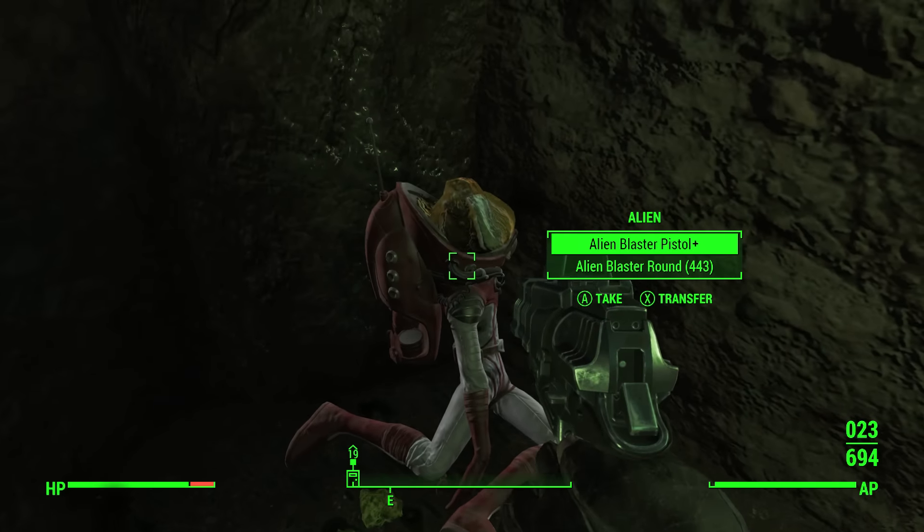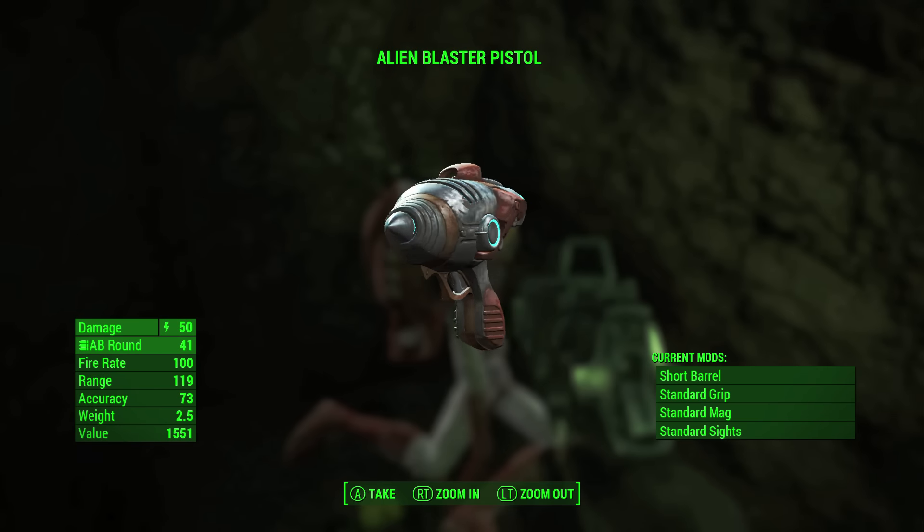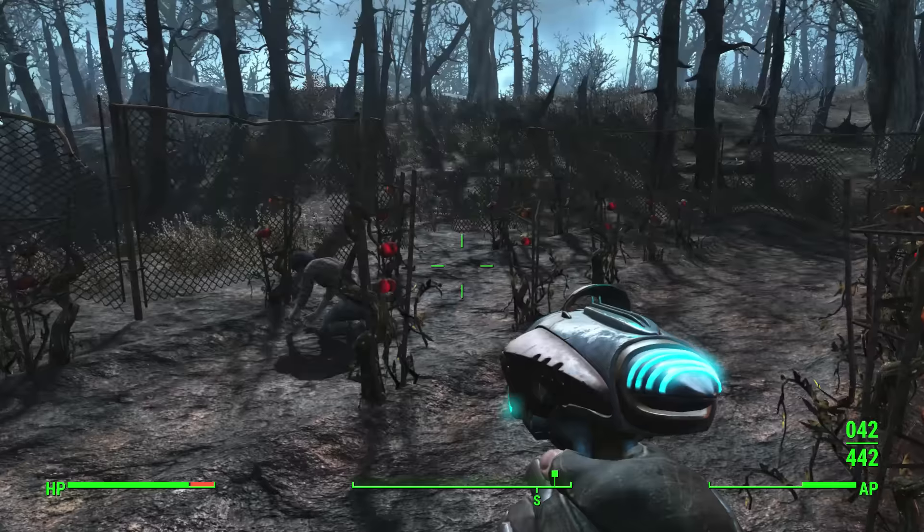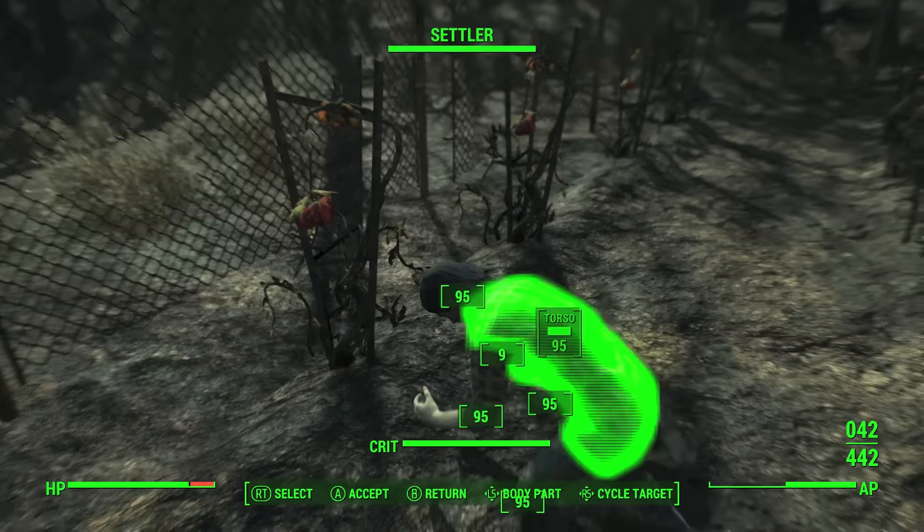Well guys, that's how you get the Alien Blaster. This weapon is quite powerful and can even be edited. I hope you guys enjoyed this video. Please leave a comment below if you want to see more Fallout videos. Thanks for watching and I'll catch you guys next time.